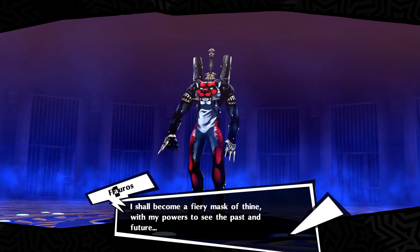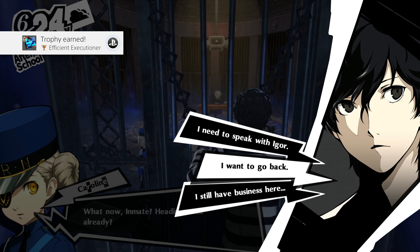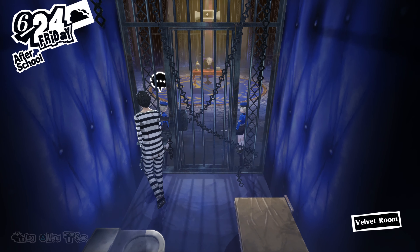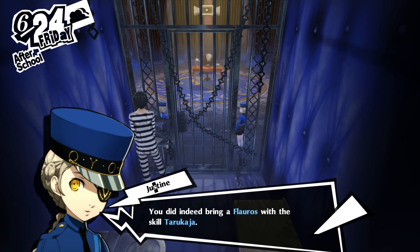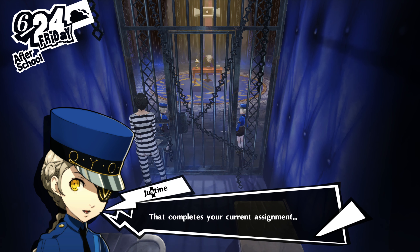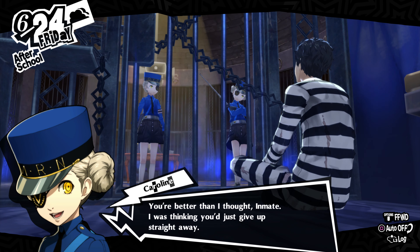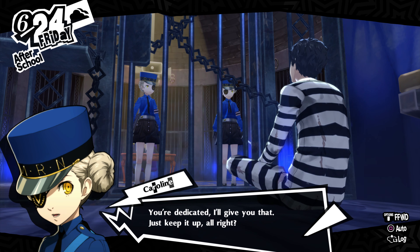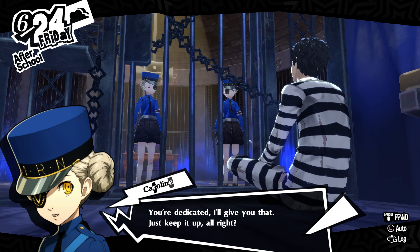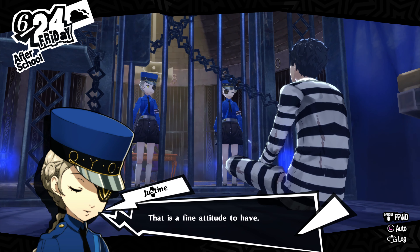He's a weird looking one, isn't he? 'I shall become a fiery mask of thine with my powers to see the past and future.' You've done already? So you've brought us another persona we asked for. Indeed — you did bring a Floros with the skill Tarukaja. That completes your current assignment. See? You can do it. You're better than I thought, inmate. I was thinking you'd just give up straight away. It is to be expected of the human our master saw potential in. You're dedicated. I'll give you that. Just keep it up, alright?